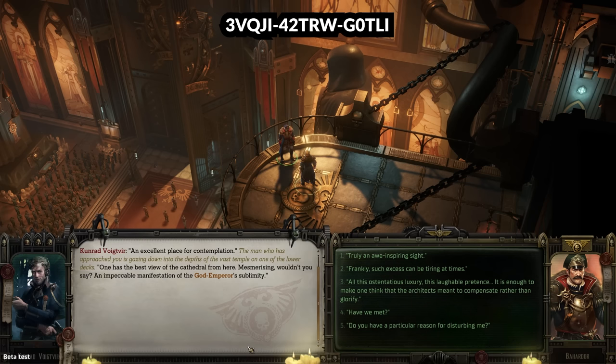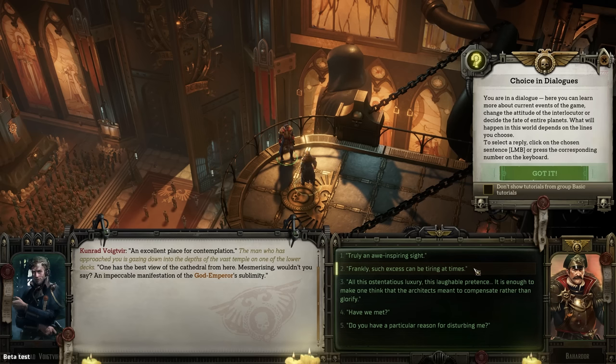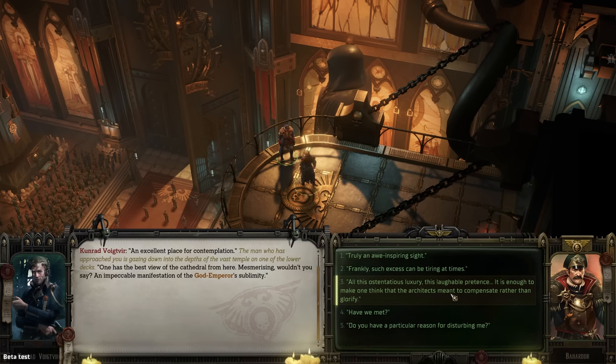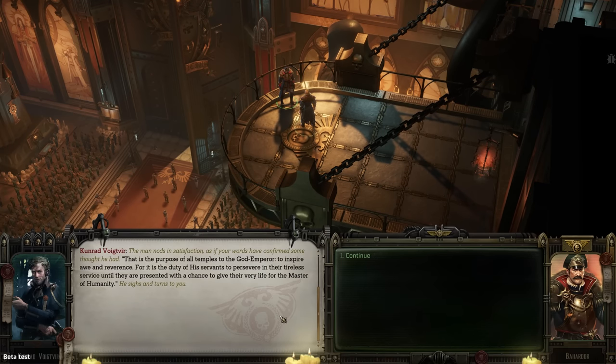Conrad Voigtvier approaches in the temple: 'An excellent place for contemplation. One has the best view of the cathedral from here — mesmerizing, wouldn't you say? An impeccable manifestation of the God-Emperor's sublimity.' We respond with 'Truly an awe-inspiring sight,' fitting for our hardline loyalist. Voigtvier nods in satisfaction: 'That is the purpose of all temples — to inspire awe and reverence. It is the duty of his servants to persevere in tireless service until they give their very life for the master of humanity.'